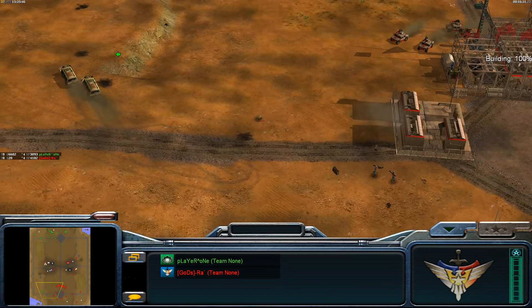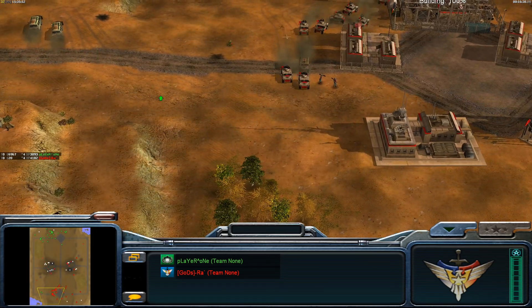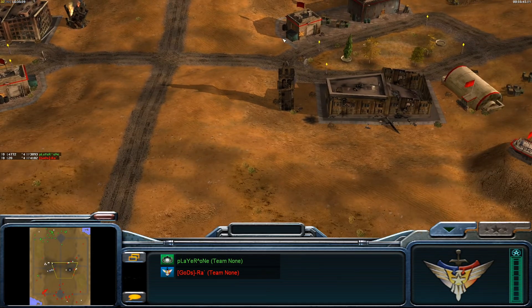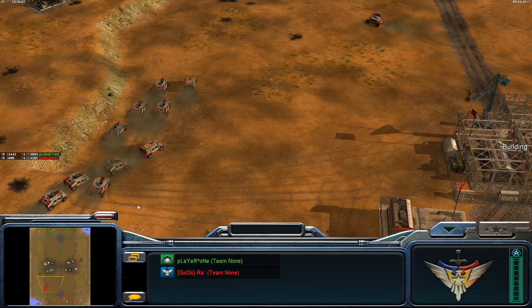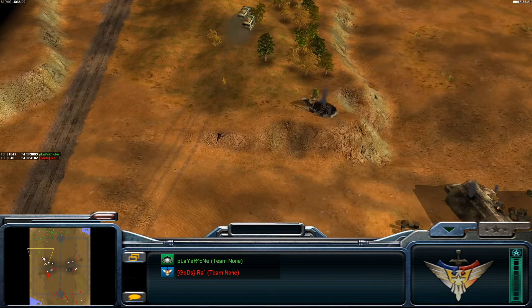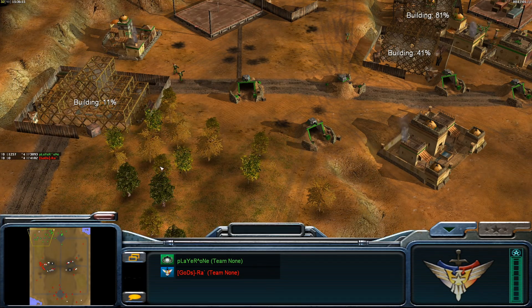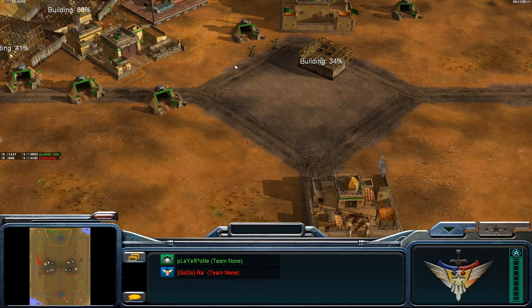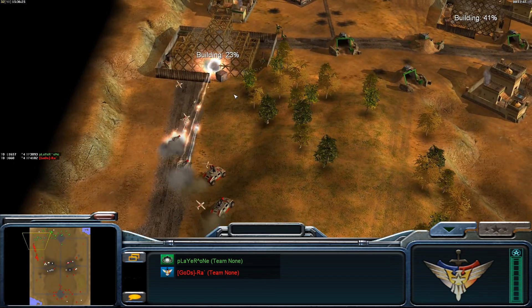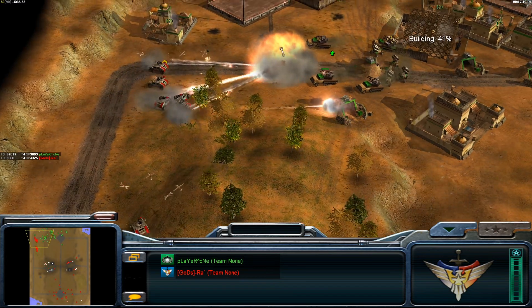Losing power here is going to be really bad for Boyka. When you're on low power everything constructs slow, your units produce slower - which is a real disadvantage, along with being on pretty much a dead economy at this point. If Scuba just puts these battle buses in and clears out this middle, Boyka would be on no economy at all - all they would have left is these Humvees and a few ambulances to keep them healthy. Scuba is just happy to sit, he's building a second palace for some extra bunkerage on the side of the map. He's got his command center up so we should be seeing some generals powers going out. Both generals are four stars, but of course Boyka can't use any of his generals powers.